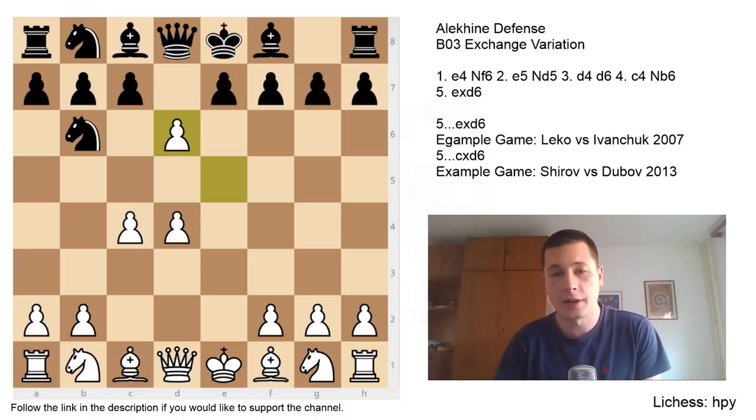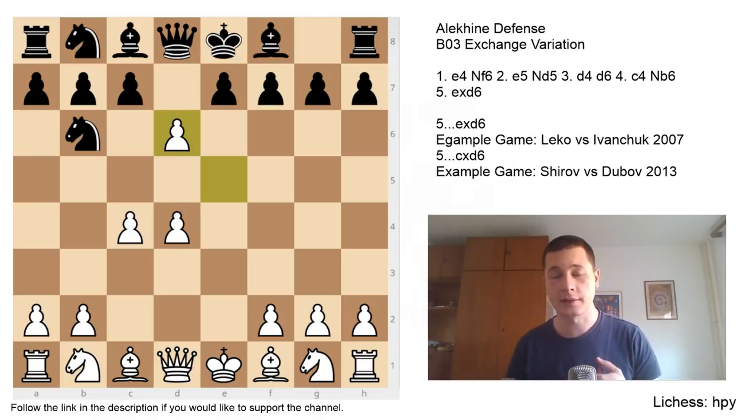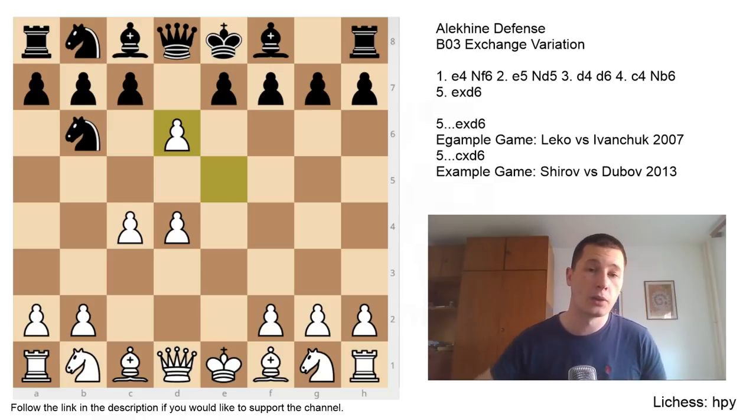Two videos ago we looked at the move f4, the four pawns attack, which is a more ambitious attempt for white. Today we are looking at the exchange variation: exd6, simply exchanging the overextended e5 pawn for the d5 pawn. There are several upsides to this move for white. Firstly, you are getting rid of your main weakness — the e5 pawn — which is either going to get attacked after d takes e5 or become a liability during the middlegame.